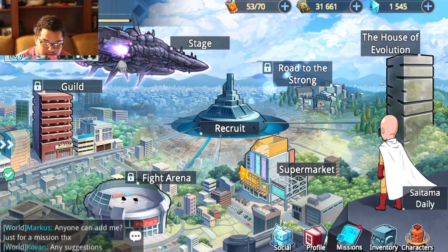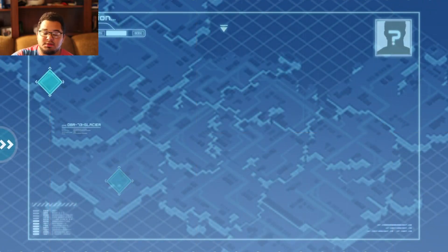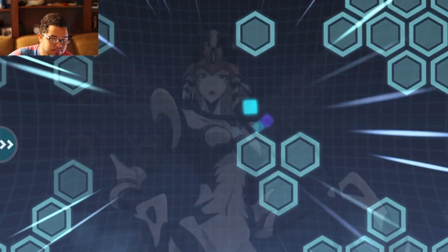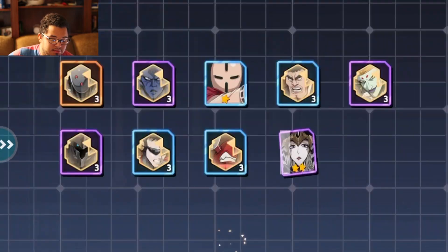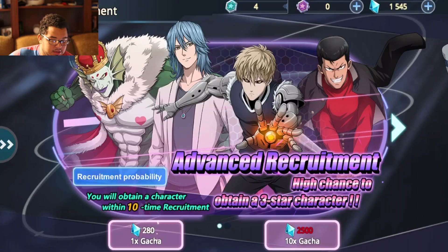Going to only do 10 to better my chances. The probability — you will obtain a character within a 10-time recruit. This is a high chance to obtain a 3-star character. I'm going to tell you guys some tips and tricks on how I've been leveling up my characters. We get a purple! Ayyyy, the Mosquito Girl! I'll take that — a 2-star Mosquito Girl. Not bad. Got a couple fragments for these other characters, I'll take those as well.